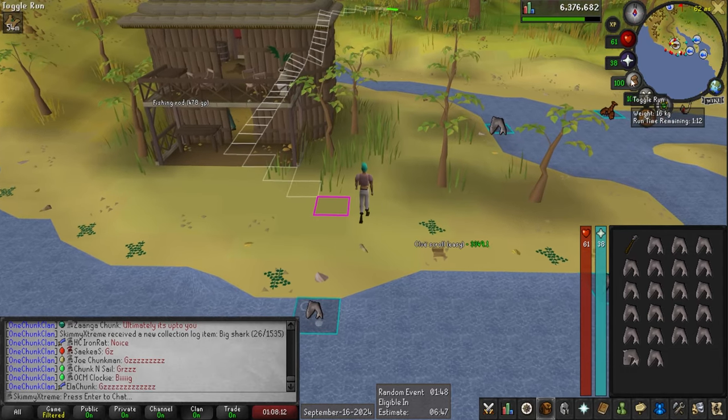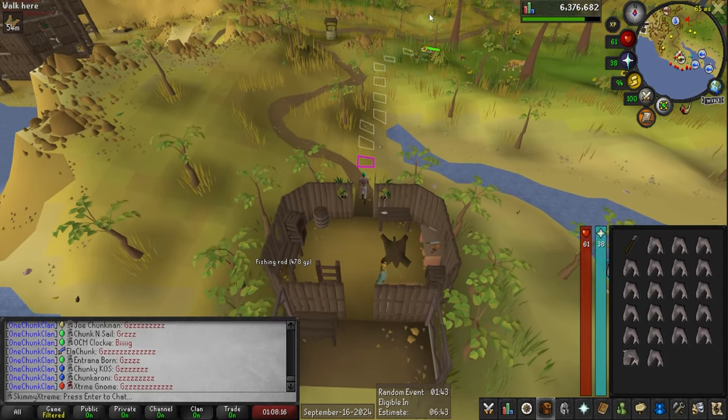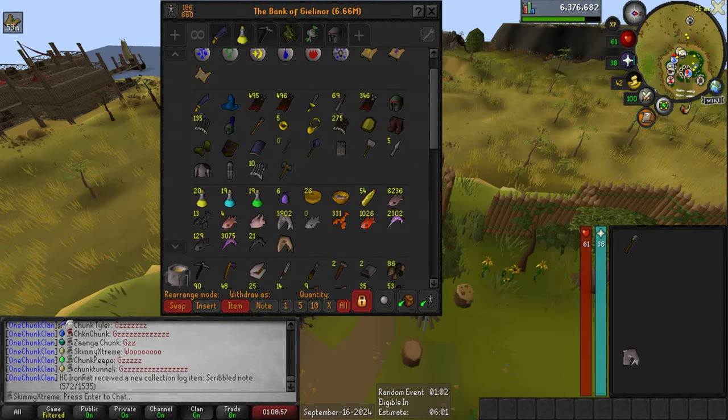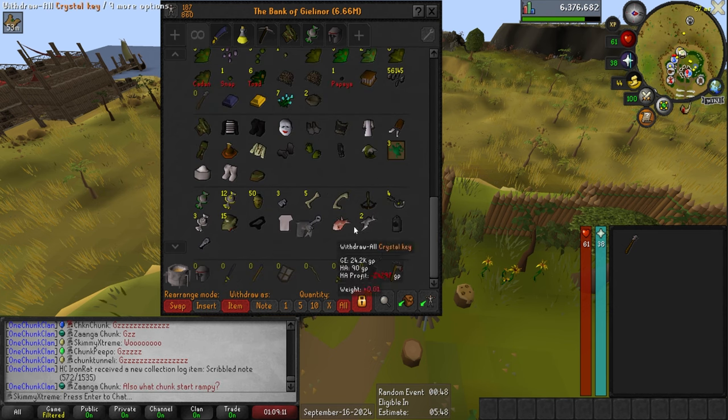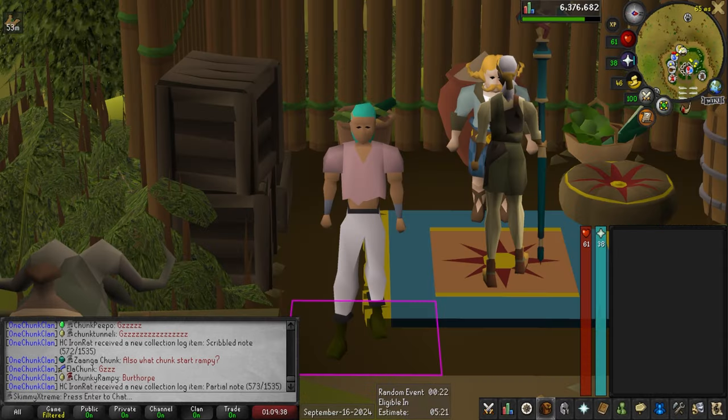We are done! Let's go to the bank and see exactly how many I had to catch. It looks like it took me 3,903 sharks — about 1,100 under the drop rate for the big shark. Not too bad at all. I did end up getting two big swordfish during the grind, but after the first one it's just kind of meh. The big shark is a task complete — the biggest grind of this chunk is out of the way.